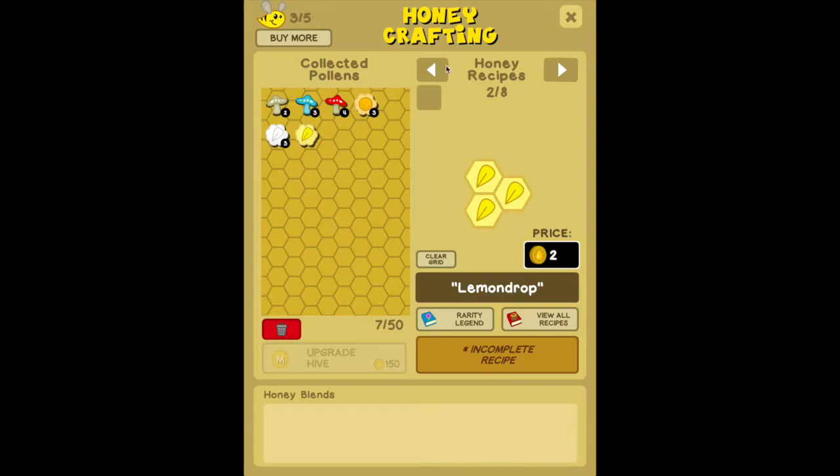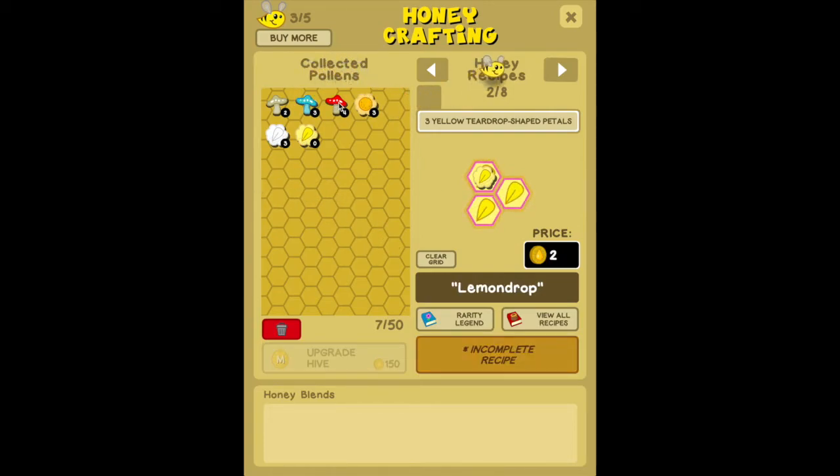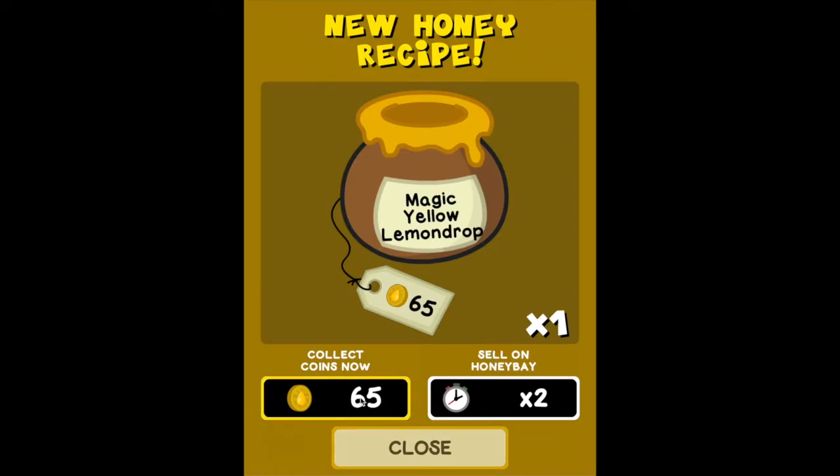Back in the beehive, let's show how mushrooms work. This honey recipe requires three yellow teardrop petals and I only have one, so I can use a mushroom to fulfill one of the requirements. For tan mushrooms, you can only use one per recipe. For blue mushrooms, you can use two per recipe. For red mushrooms, you can use three per recipe. However, the honey must always have at least one actual pollen in it. Now we can craft the magic yellow lemon drop honey. Notice the price of the honey goes up significantly when you use mushrooms.